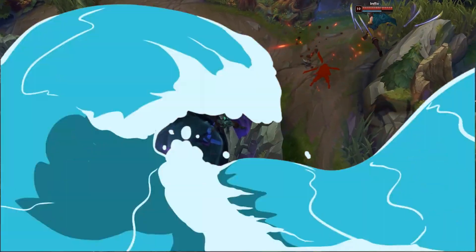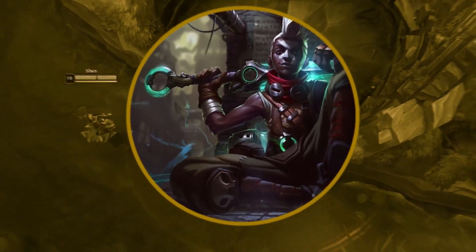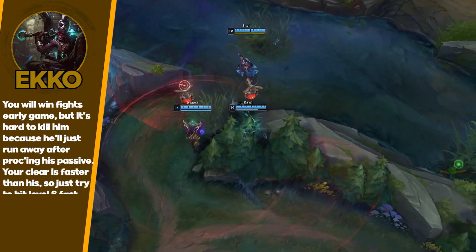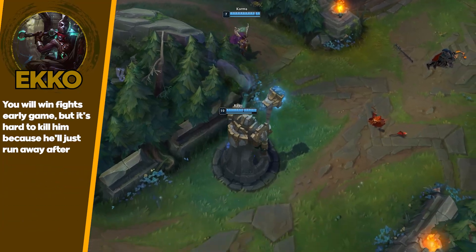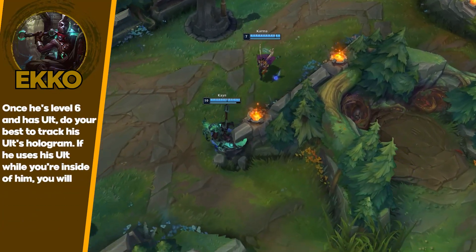Last on this list is Ekko. Ekko is a very annoying matchup — it's also a team-luck matchup. Red Kayn is really good into Ekko though. It's kind of hard for him to burst you even in the later game if he hasn't gotten a huge lead on your team. Again in this list it's just pretty much tracking these junglers and counter-ganking them, making sure they don't snowball too hard.